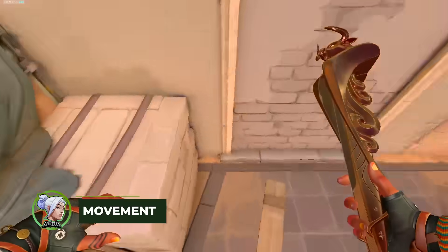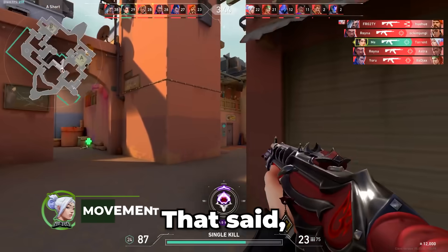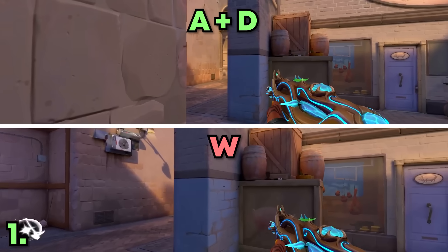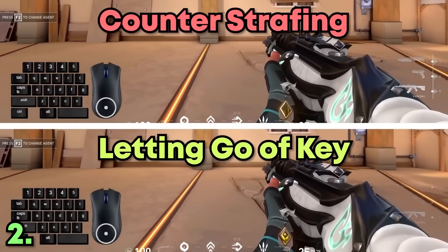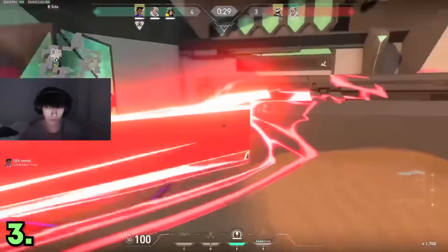Improving your movement happens more naturally through playing and trying to make skill jumps across all the maps. Here's a quick rundown of the main movement tips you should focus on in your games. You should peek angles with A and D instead of W to make yourself as hard to hit as possible. You don't need to counter-strafe to stop moving — letting go of the key is realistically the same speed.